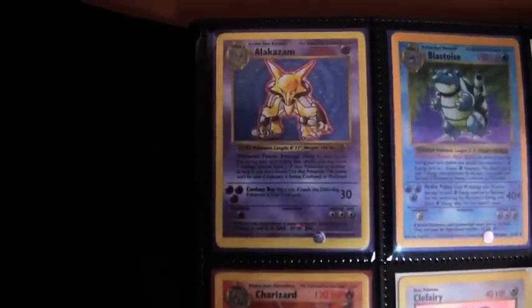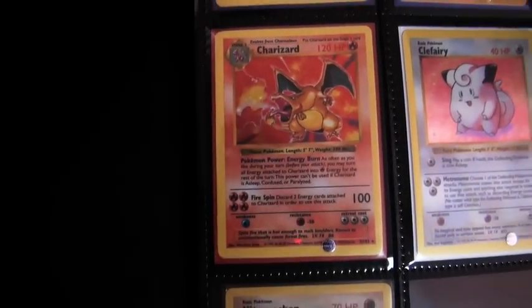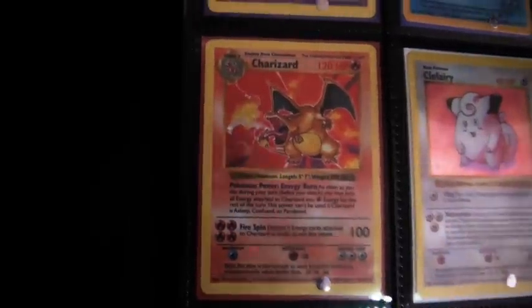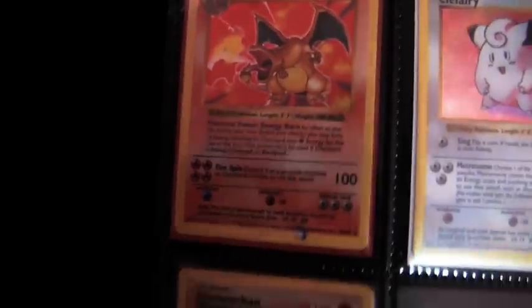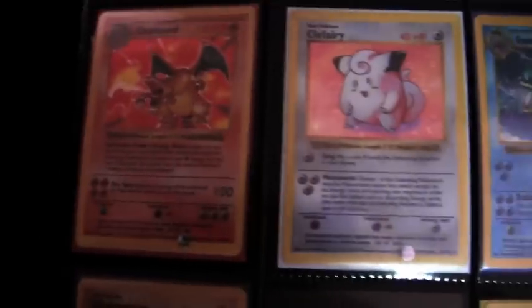I'll go through the shadowless base set. Alakazam, Blastoise, Chansey — Charizard, man, check that out, that's awesome. That card in itself is probably worth about $100 to $250. I would never sell it though, ever. Mint condition too.